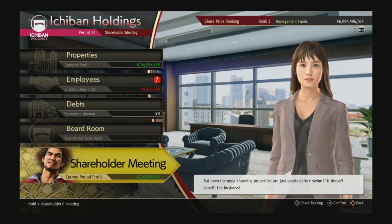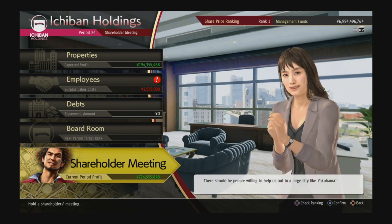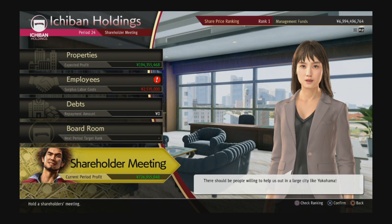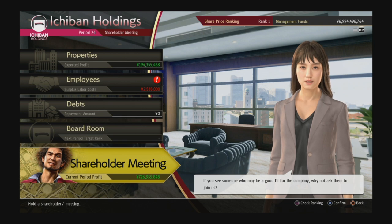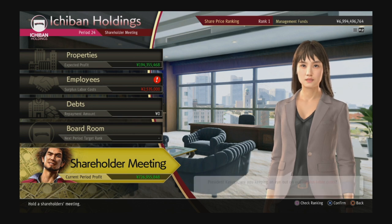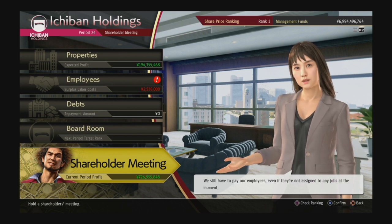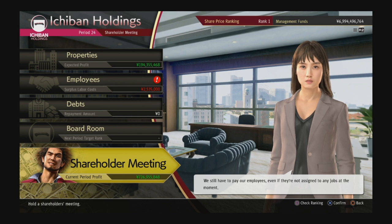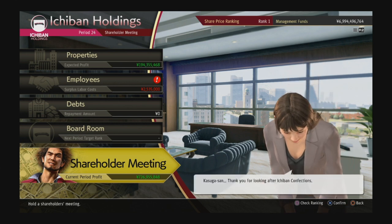Every shareholder meeting you beat gives you free yen — once you beat the game at rank one, every shareholder meeting gives you 3 million yen as a bonus. If you sat here for an hour going as fast as you can — cycling through business days, paying employees, doing the shareholder meeting on repeat — you could rack up around 30 million yen or more. It's probably the best way to make money in the entire game, short of late-game dungeons in the towers.